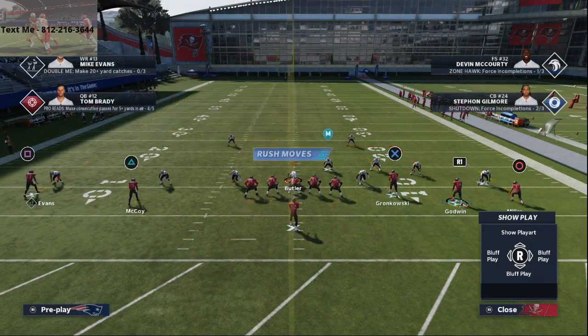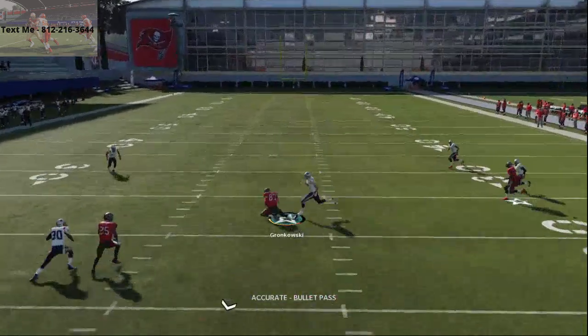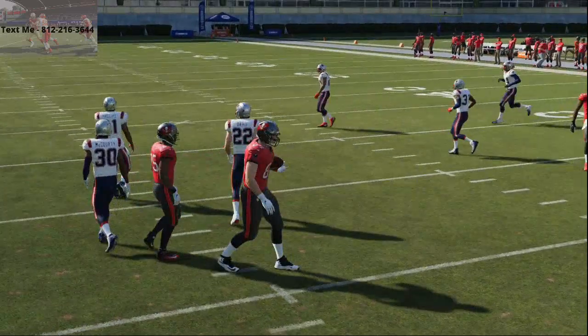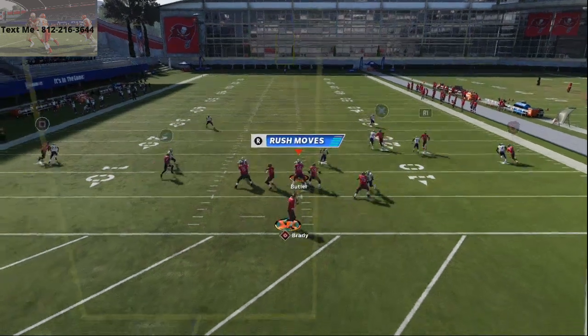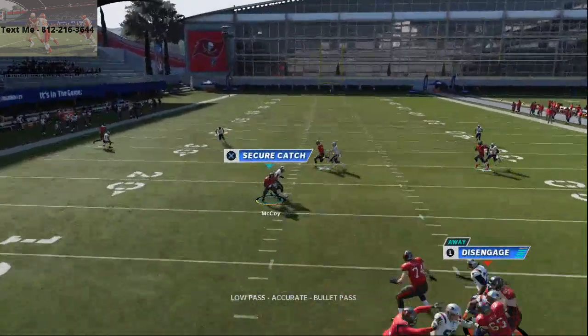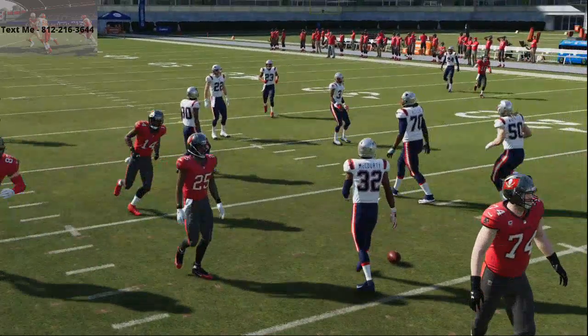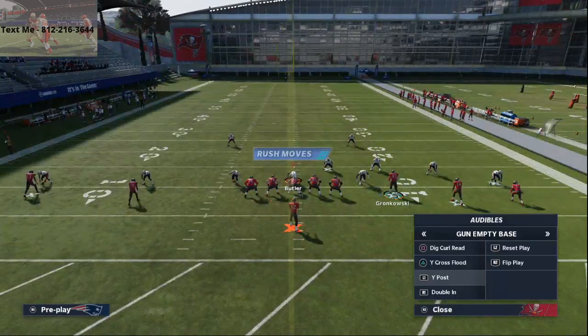The next play — Double In. This route to Gronkowski, if they're playing man-to-man coverage, is going to get wide open every single time. If they're playing a lot of man-to-man coverage, you're going to see me go to this a lot. This Double In play is kind of a godsend this year. This little route to Shady McCoy — pass lead down — and you're going to see right when he stutters up, he's going to beat man-to-man coverage.